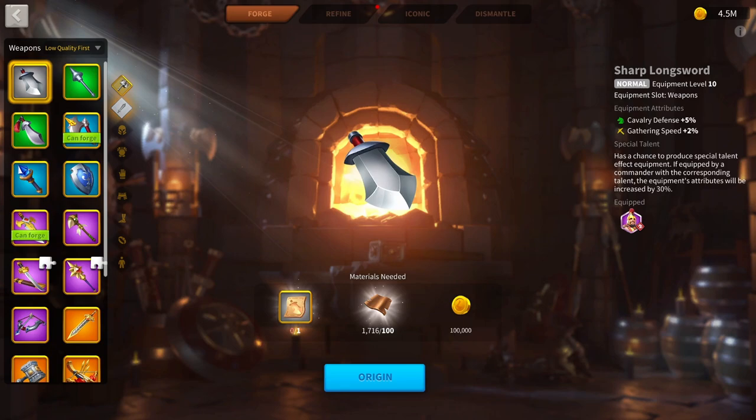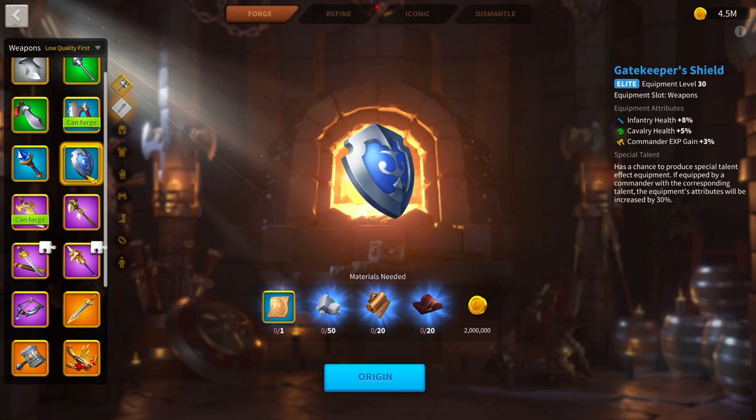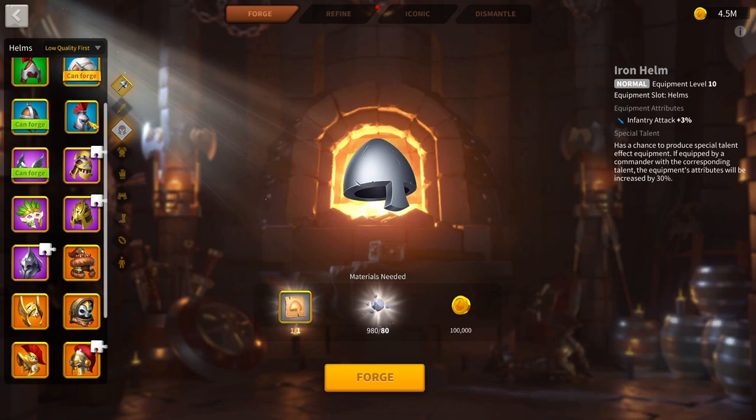For equipment, there's one thing I really want to highlight: the Gatekeeper's Shield. It is a very cheap piece of equipment and it's going to be amazing on any troop you run it on. When talented, it gives 10% troop health — amazing stats for a weapon that costs basically nothing in materials. If you want to run infantry, the Gatekeeper's Shield is amazing value.